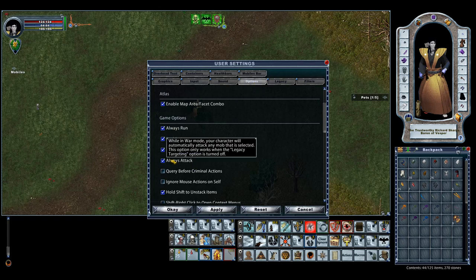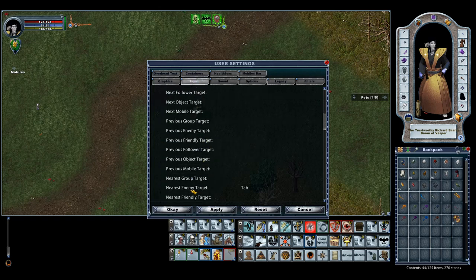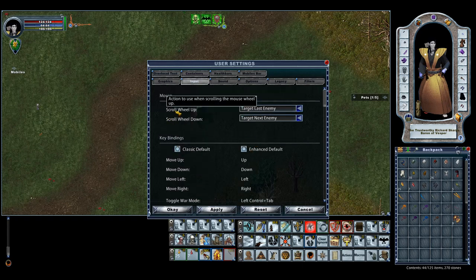A combination of Always Attack and Next Enemy is key. Another trick somebody showed me in EC is you can actually set the scroll wheel up and down to be Target Last or Target Next. This is really helpful.